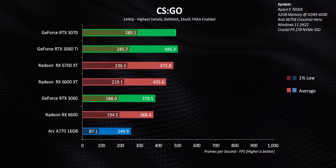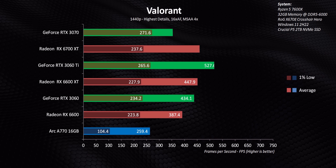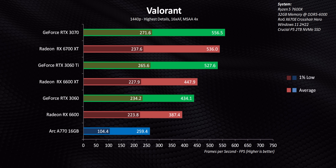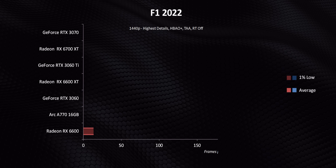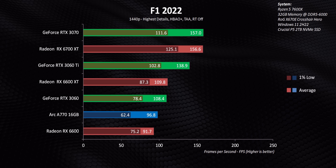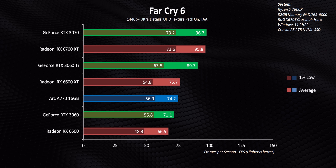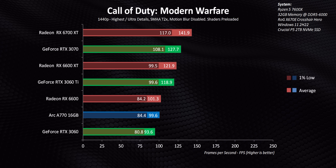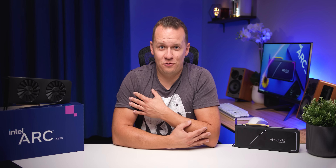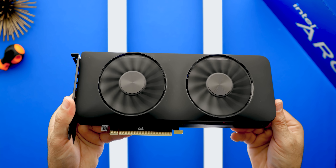Then there's the rest of the games, where one word really jumps out: consistency. Consistency is something every other GPU has, but ARC doesn't. Sometimes it's running right with the RTX 3060 and 6600 XT, while at other times its performance drops like a stone to the point where it should be competing against much lower-end cards. Moving on to games with ray tracing enabled, ARC is still hit and miss against the RTX 3060, but it actually has a distinct edge over the RX 6600 series — a pretty interesting development, though we've always known AMD's RT performance wasn't great.